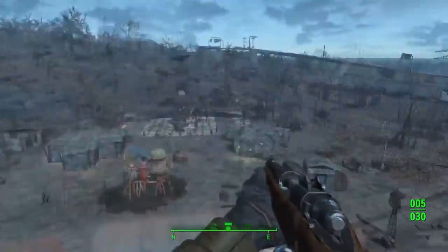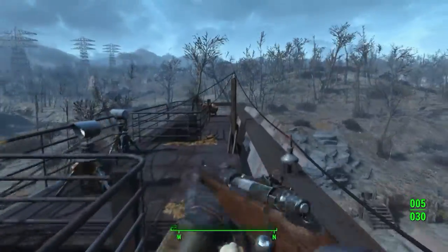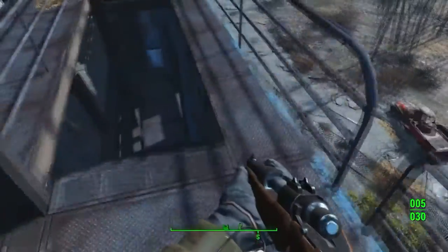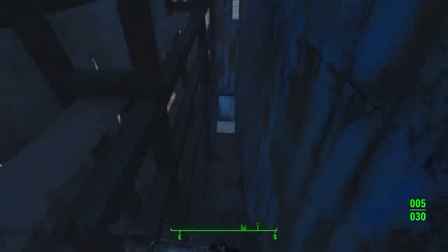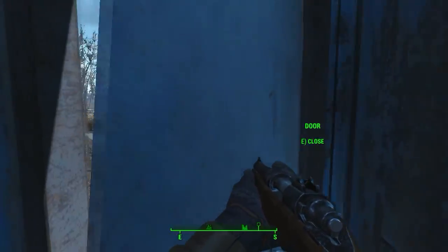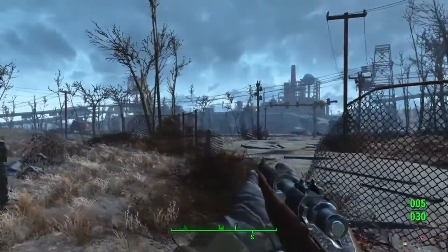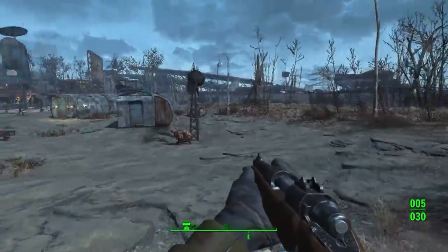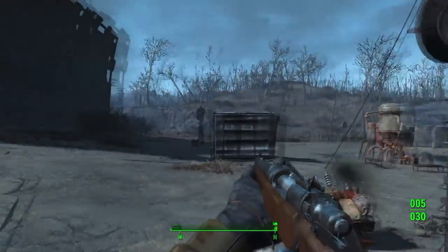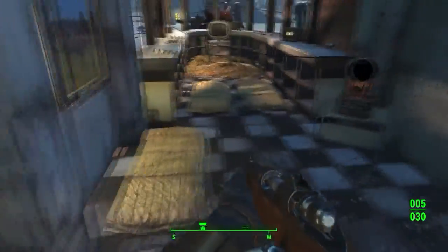There are some generators where I can camp out here, and there's gonna be lights. This is how I want it to be. I only have like five settlers right now. Today's video is not about scavenging — I'm just gonna be showing you how my settlement looks.